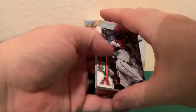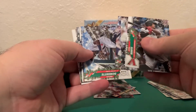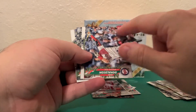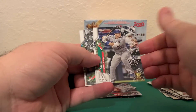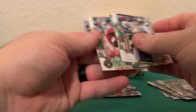Kind of trying to roll through these relatively quickly. Get a Marty, Sam Hilliard, Christian Yelich, Travis Demeritte - not really sure on that name. There's another one of the raised snowflakes so we'll put that over here. Will Smith rookie cup, Brandon Crawford, Josh Donaldson, Patrick Corbin, and Lourdes.